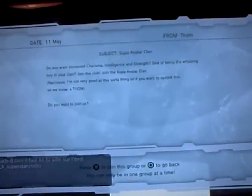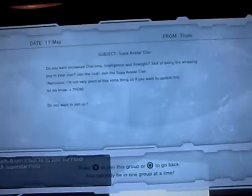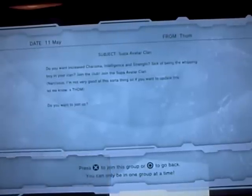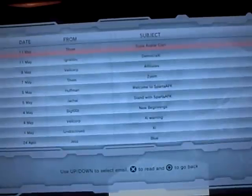And then you've got this one — the Super Avatar Clan by Narcissus and Tom. Basically if you join that, apparently your avatar gets increased charisma, intelligence, and strength. But charisma, intelligence, and strength are not needed in Home whatsoever, so I'm not joining that group. I'm still sticking with Sparta AFK.